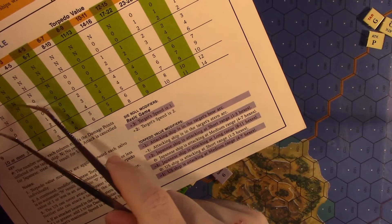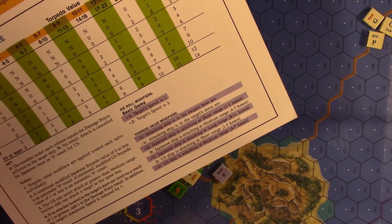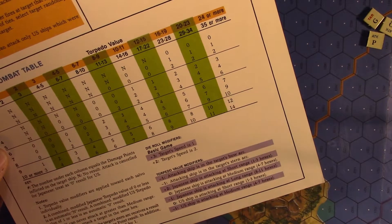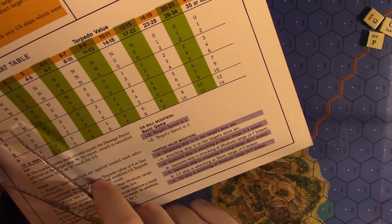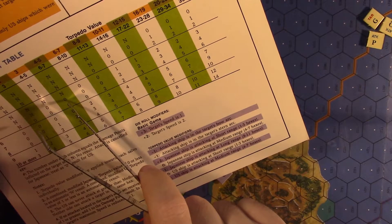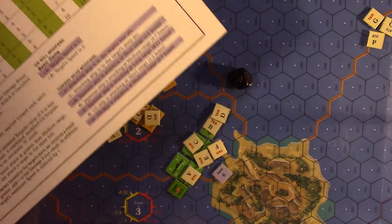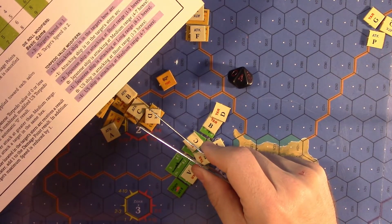So those are both getting sinking markers. That's all the Japanese torpedo firing. But now let me check the second torpedo salvo — if you have multiple salvos, your ship could fire one salvo at potentially different targets. Going back: the Yubari only had one, so it's done. The Kagero has two — so it's going to fire a second salvo at a target that doesn't already have two things allocated to it.